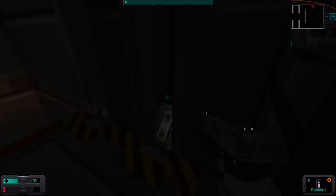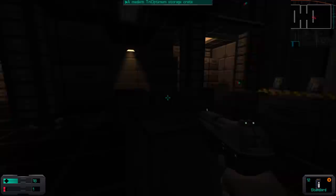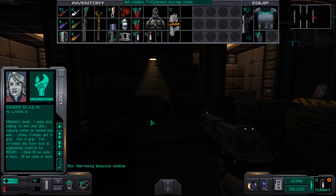We got some stuff - let's find something approximating a safe place and take a look. Malone's dead - I was just talking to him and this cyborg came up behind him. Okay Connie, get a grip. I've recoded the door lock and engineering control to 15061. I think I'll be safe in here. Yeah, you're not safe in there.